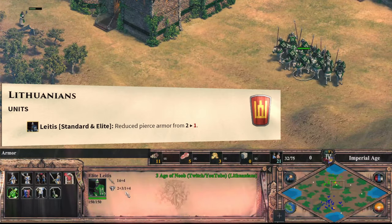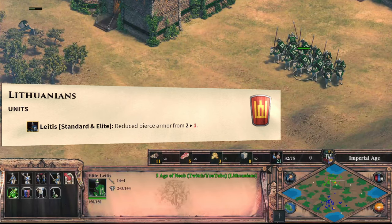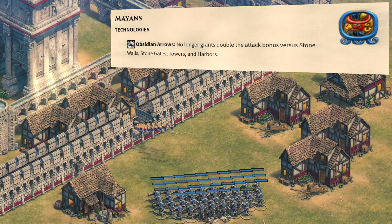The Lithuanians have one less pierce armor now, making them a bit more situational than before, but they will still dominate melee battles. The Mayans' Obsidian Arrows unsurprisingly got nerfed, though some still feel this is not enough — walls are now twice as durable, but no change to castle damage still makes Obsidian Arrows very strong against castles.